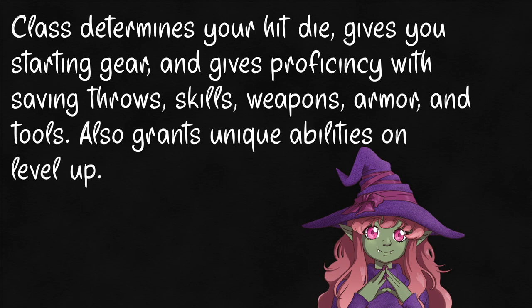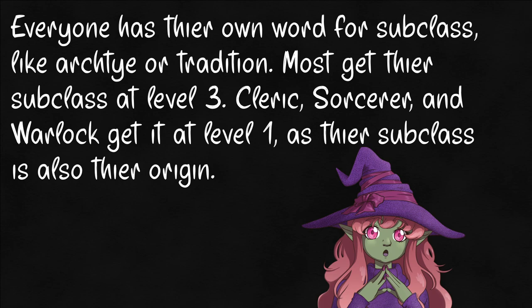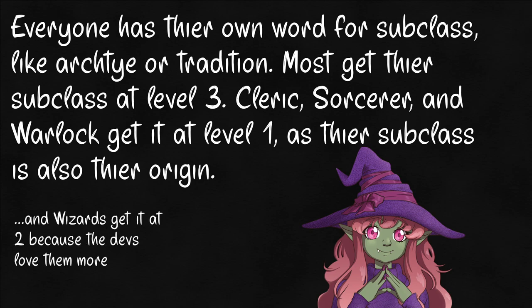The class determines your hit die and core abilities, as well as granting you proficiency in things like armor, weapons, tools, saving throws, and skills. This is your area of focus, and grants you increasingly powerful abilities the longer you stick with it. Each class is divided into a number of categories known as a subclass, which more narrowly define your source of power and specialization. These grant additional abilities, proficiency, spells, etc. In some cases, they'll even change how your features work, like making a core ability more powerful or expanding your spell list. We'll touch on these subclasses more in future videos, but for now let's dive into the classes.